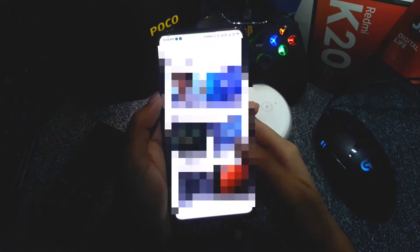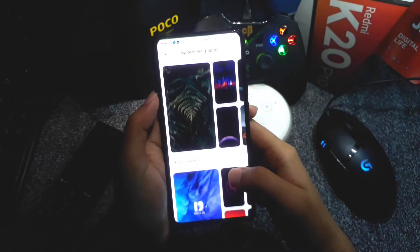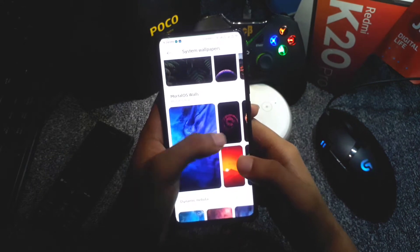In the below section we get an icon size changer, home screen layout changer, and more options.